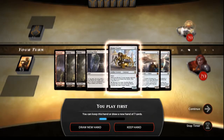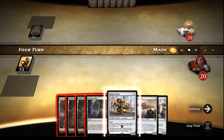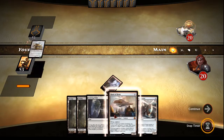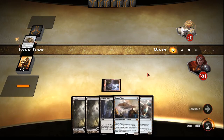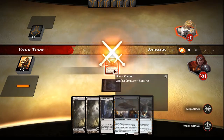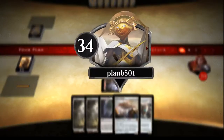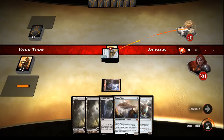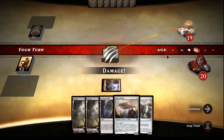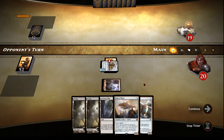Okay, what do we have? We have four land, a Beaumont Courier, and a couple of artifacts. I guess we'll keep this. Put a red down, put a Beaumont Courier down, and start attacking. And hope they don't have removal. Ketra is their thing, so maybe they've got white spells. Hopefully they don't lead into a black and then a Fatal Push.